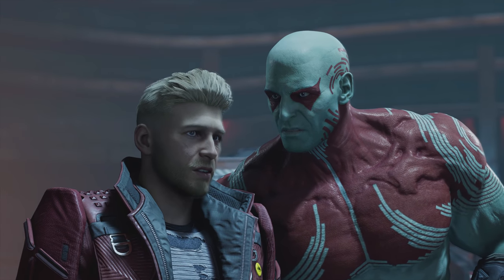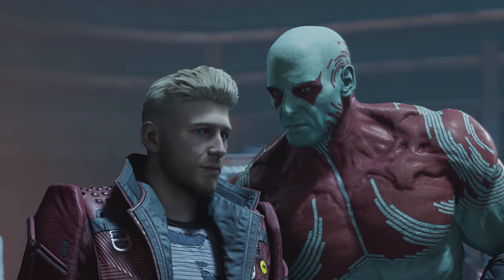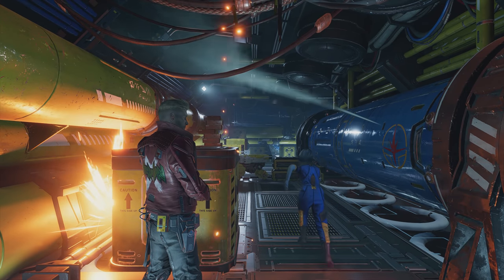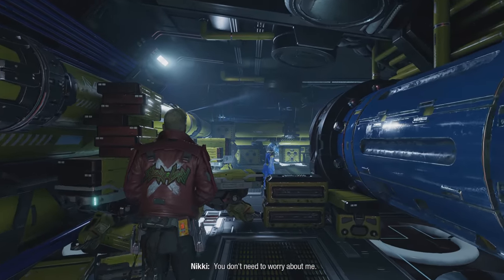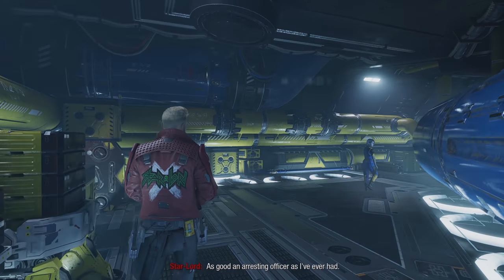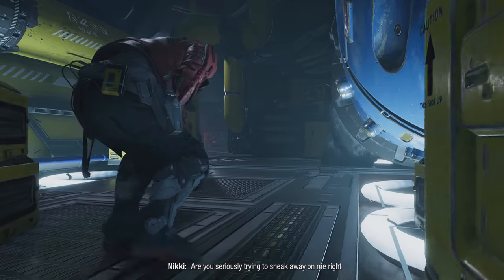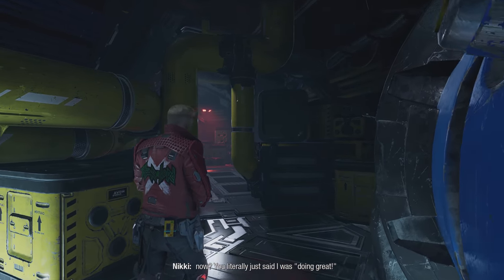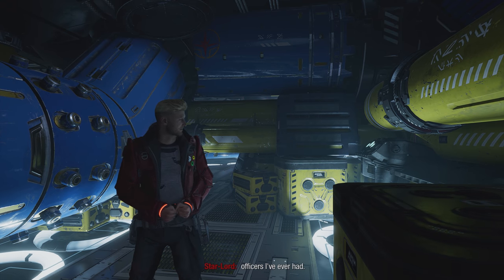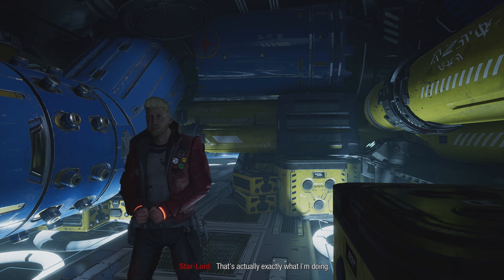In Guardians of the Galaxy, you have the option to select your response to certain characters in conversations, and these characters will actually notice your actions as they are speaking to you. Here is a scene from early on in the game where you are with Nikki. If you select the 'encourage her' option and take a quick detour, Nikki will notice you trying to sneak away and say: 'For what it's worth, I think you're doing great — as good an arresting officer as I've ever had.' And when you wander off, she responds: 'Are you seriously trying to sneak away on me right now? You literally just said I was doing great.' 'You are doing great. Top five best arresting officers I've ever had.' 'Can you please just show me the same respect you would any other arresting officer?' 'That's exactly what I'm doing.'